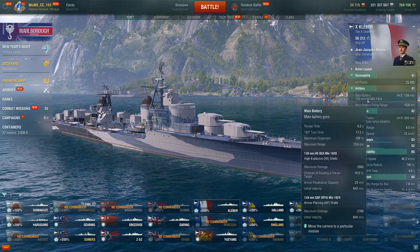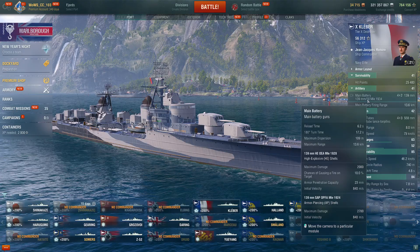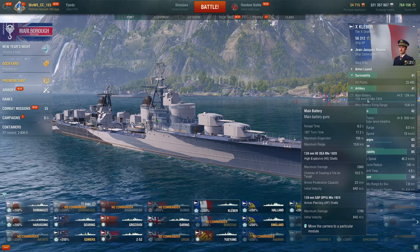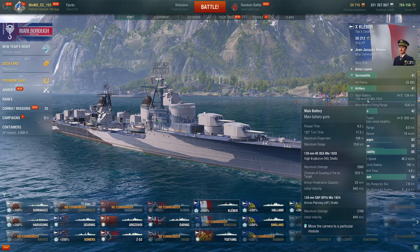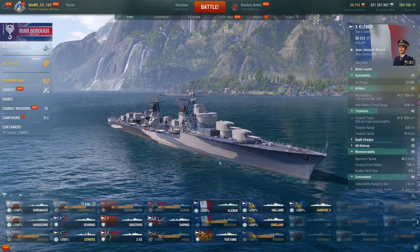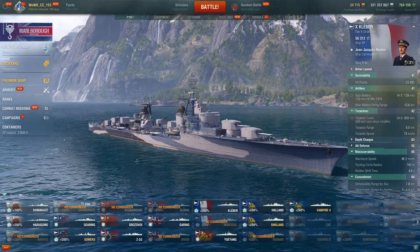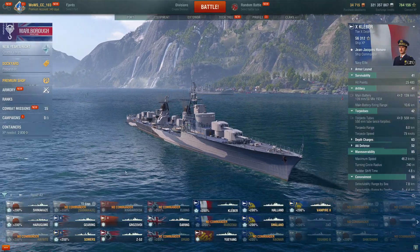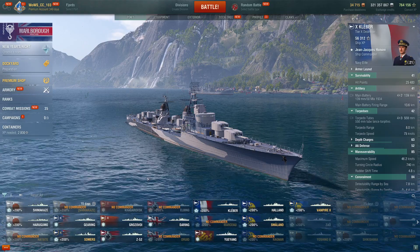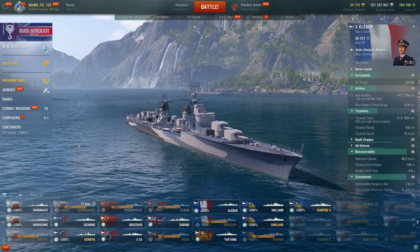Beyond that, the AP is surprisingly very strong. You can citadel a lot of tier 10 cruisers, especially Des Moines, if you get their broadside at a decent range. Ships like Minotaur and Smolensk — if you have the reload boost active with AP, you'll melt them extremely quickly. Kléber has been a mainstay of competitive — clan battles and King of the Sea — for a long time. Just an incredibly strong ship and very obvious why it's in S tier.